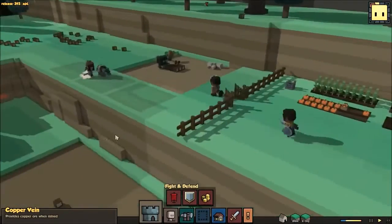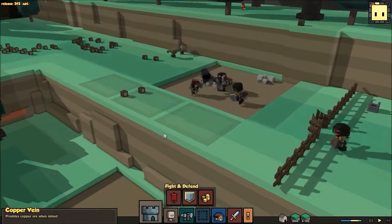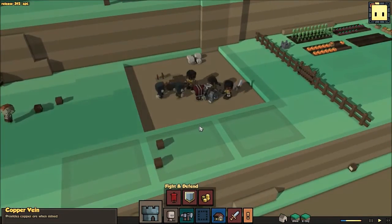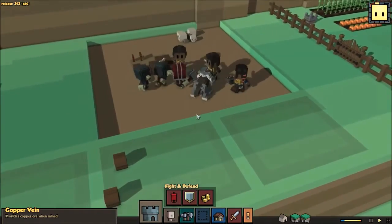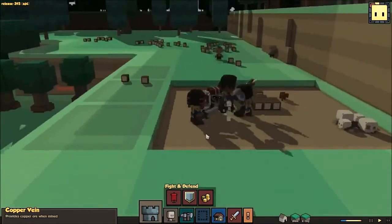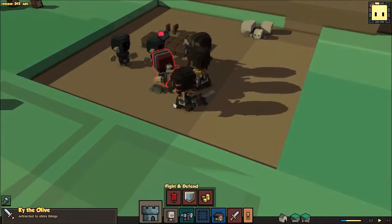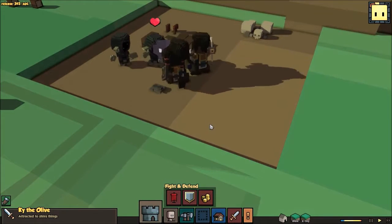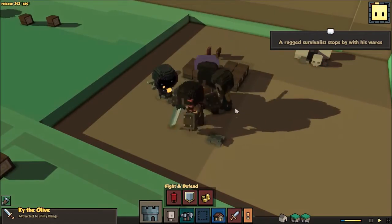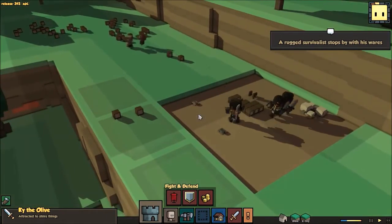Well, we'll fix that. Alright guys, have at him. We reclaim these supplies in the name of Lovelyville. Hedons be gone. I like the dude with the red helm. He's wicked. Kai the Olive — attracted to shiny things. Messed with the wrong folks, fool.